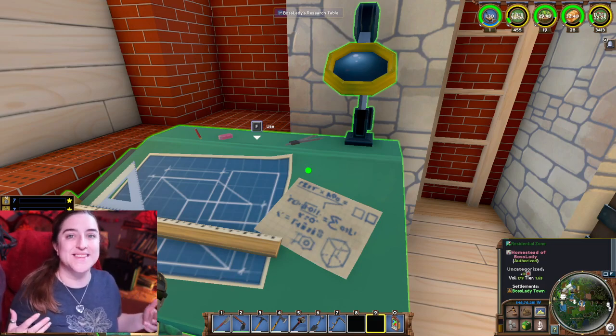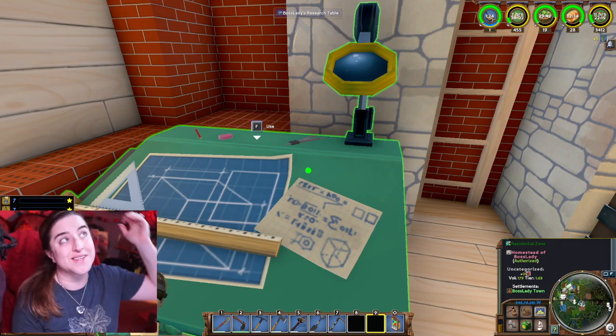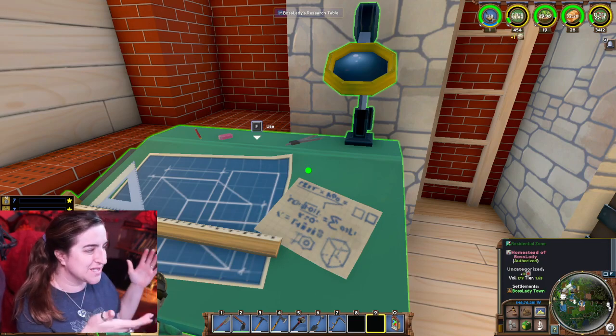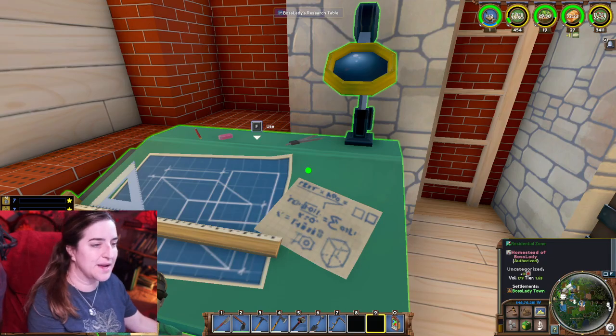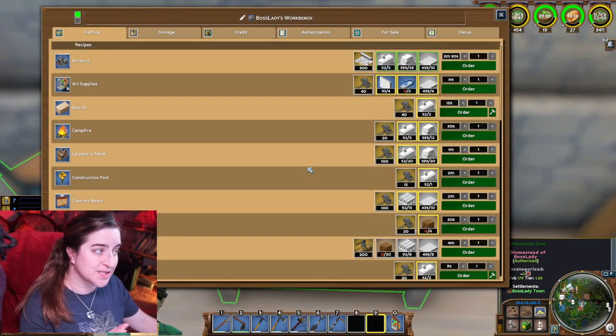Tech in this game is a key component of how you progress. The idea is to eventually get up to a tech level where you can zap that asteroid out of the sky. To do that, you have to research. So one of the first tables that you create that absolutely has to be indoors is the research table. It can be made over on the workbench, which is one of the first things that you create.